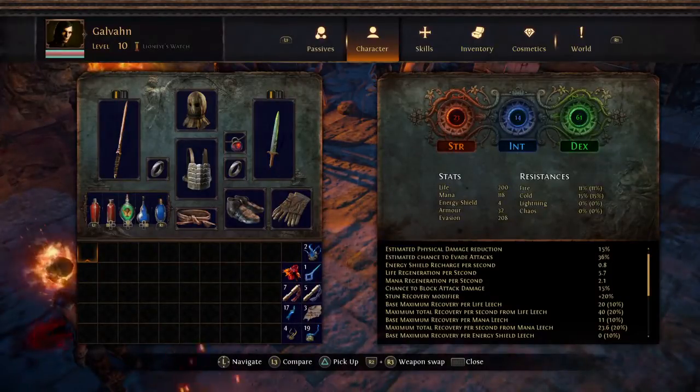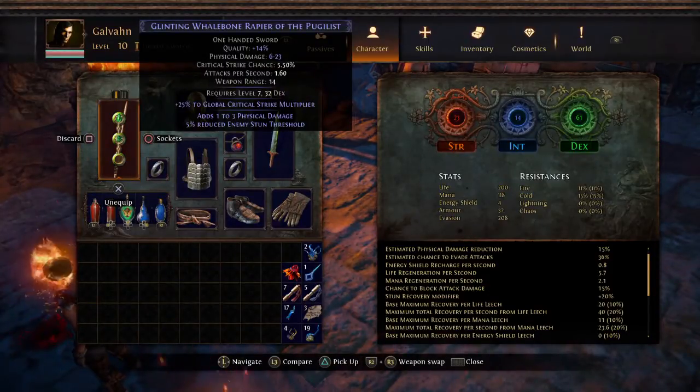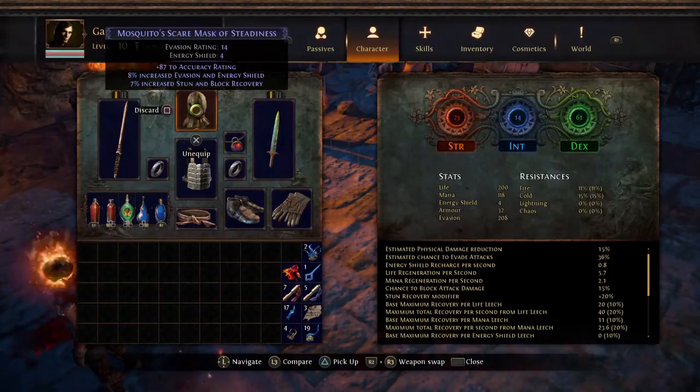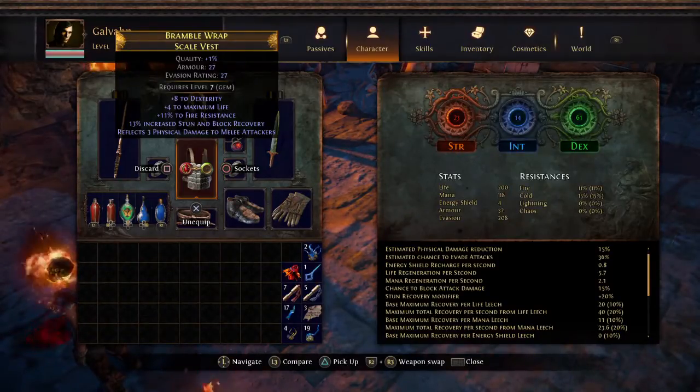Quick gear check - the Glinting Whalebone Rapier of the Pugilist, I really like this one, very nice. The Mosquito's Scare Mask of Steadiness giving a bonus accuracy rating, increased evasion and energy shield, and increased stun and block recovery, which is really nice. The Bramble Wrap Scale Vest gives a dexterity bonus, extra max life, fire resistance, and some stun and block recovery - works nicely in tandem, giving 20% stun and block recovery.